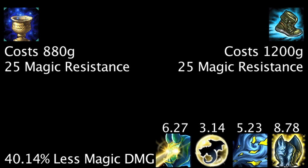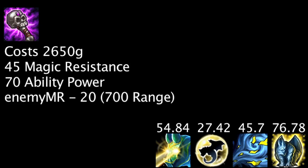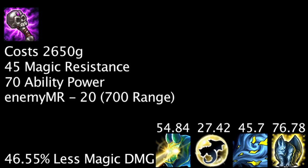Chalice of Harmony and Mercury's Treads will cause him to take 40.14% less magic damage when alone. An Abyssal Scepter will greatly benefit Galio's abilities even without the magic reduction aura, and will be even more beneficial when the aura is active, causing him to take 46.55% less magic damage.